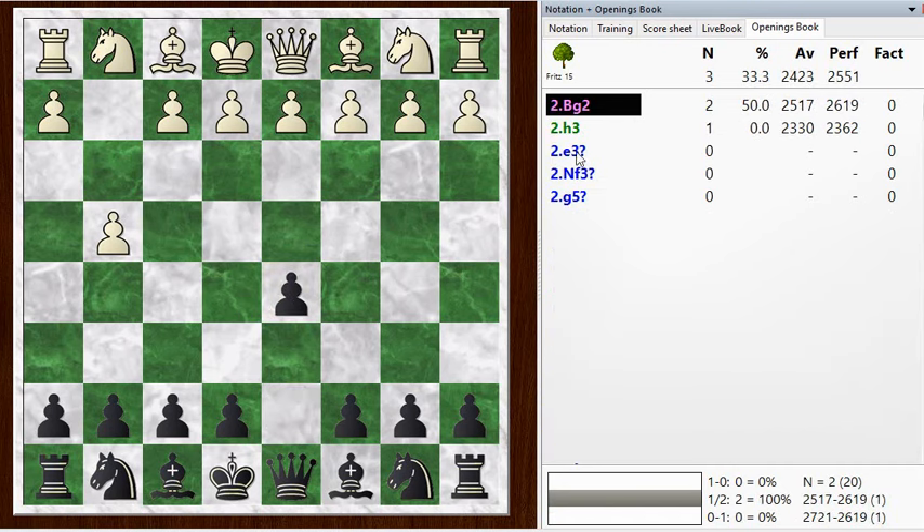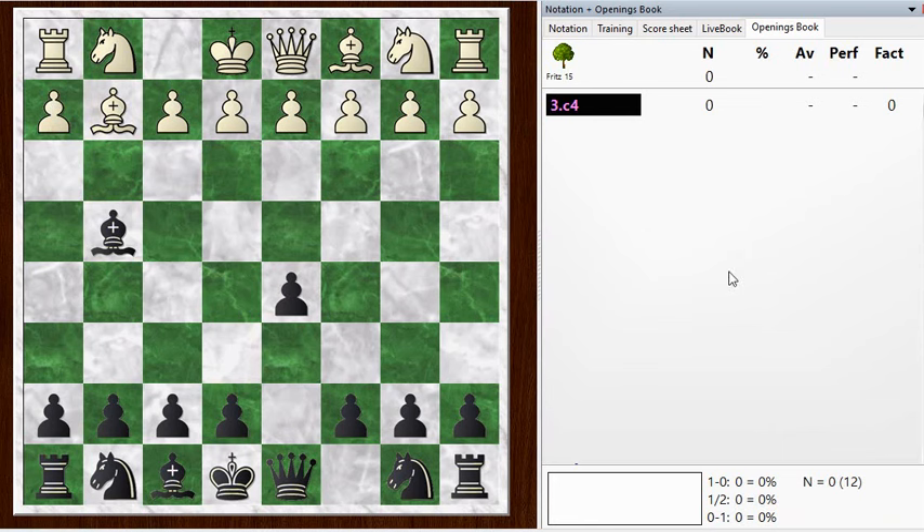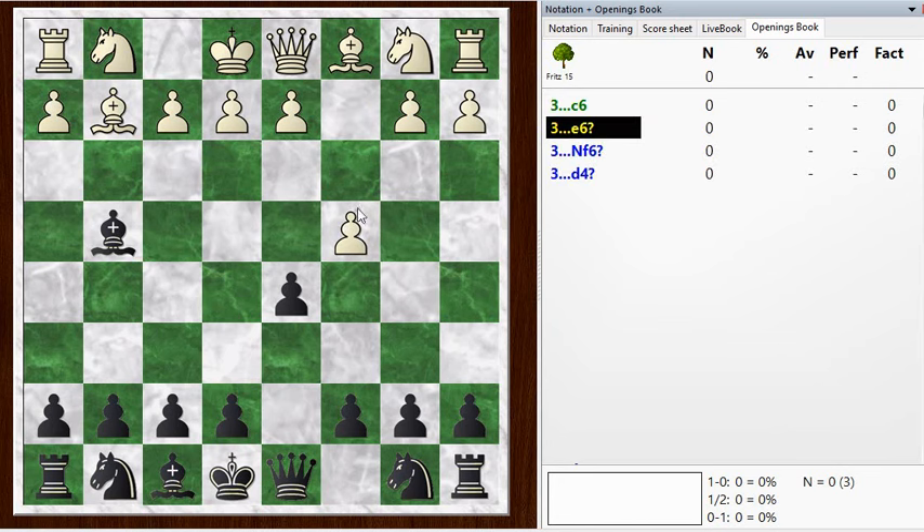He goes Bg2, which I think is a mistake. Although one of the choices is the Grob gambit, I think if you're going to play the Grob, you should probably play h3 and try to hold on to the pawn. Because after Bg2 and Bxg4, black is just a pawn up and white has pretty much nothing to show for it. I thought c4 might introduce some weird tactics with a queen check picking up the bishop, but the bishop can always come back to d7 and block the check, so as long as you don't block that diagonal, you're okay.